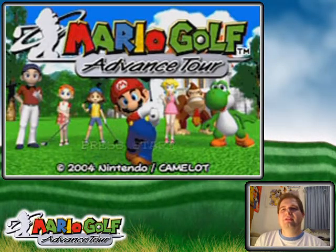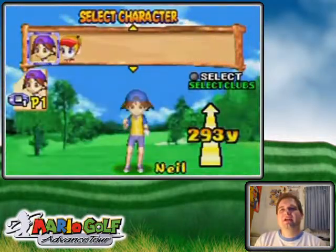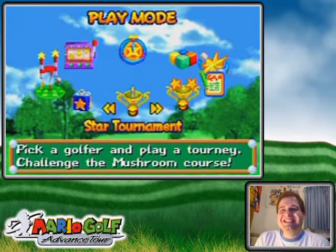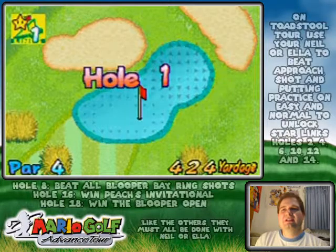Hello everyone, and welcome back to the walkthrough — last of the Star Holes. I think I'll go back to Neil, because I played with Ella more than I had Neil. So Star Tournament, Lynx — you know the stats, let's do it!